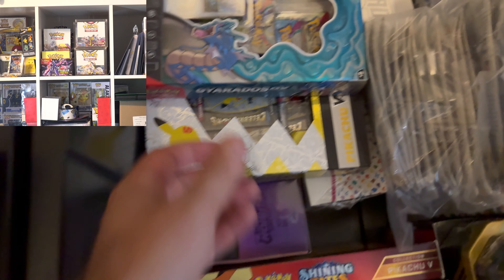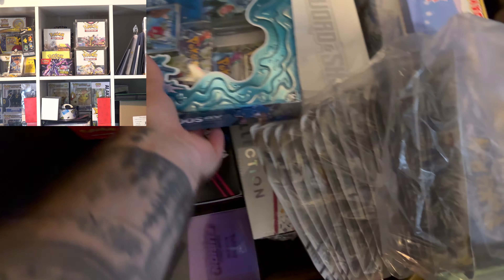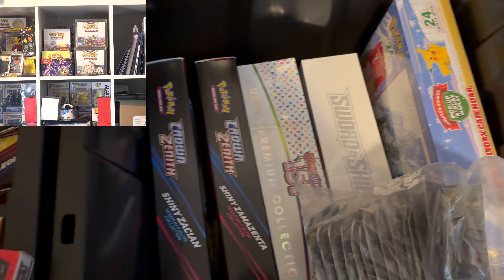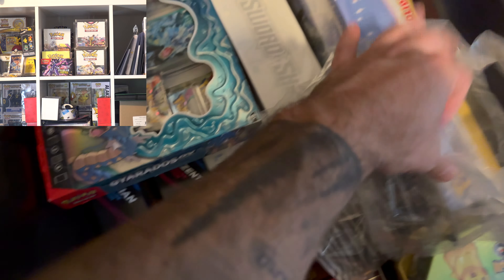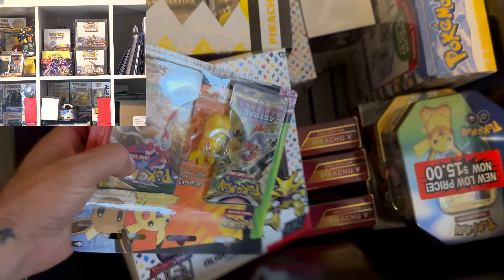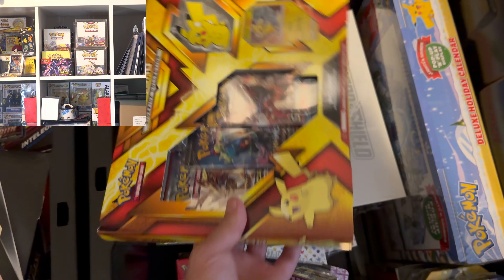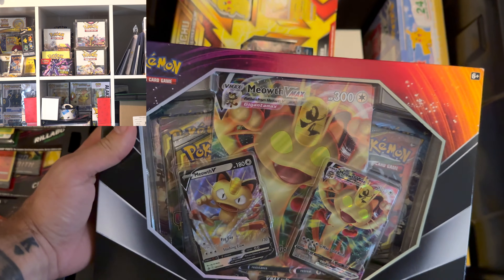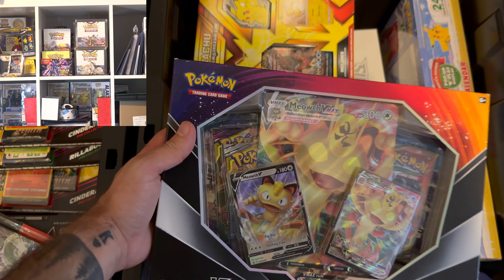I knew I had another Pikachu. Gyarados. We have two Shining Fates — Zamazenta and Zacian. Then we got the 151 Sword and Shield collection as well. This is one of my favorites, the sidekick ones. I haven't decided if I'm going to open this or not. There's Cosmic Eclipse, Unified Minds in there.